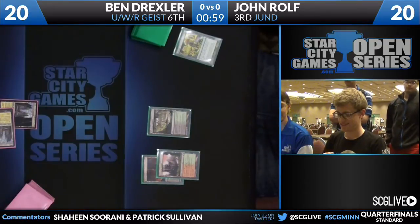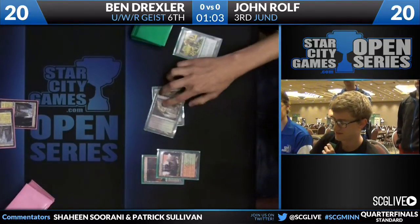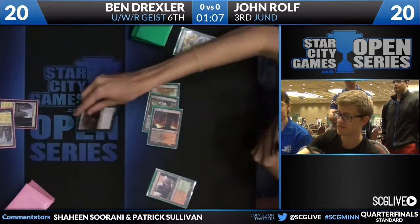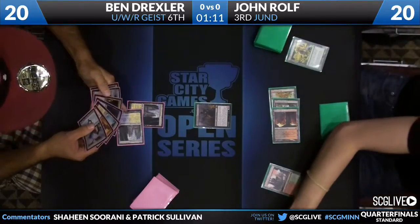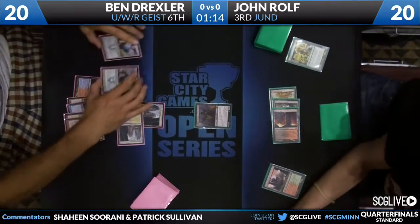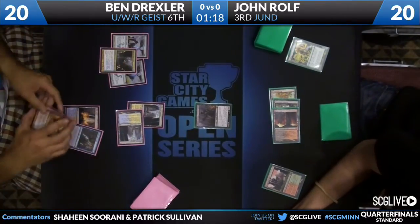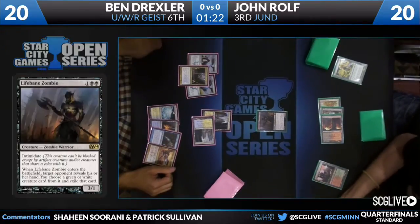We see John with possibly a Huntmaster here — they always have it after the Farseek, right? No. We have three mana, which is going to be for good old Lifebane Zombie. John is opting to play four, as we discussed earlier, and he's going to get a guaranteed hit against this Flash deck because it happens to have a lot more creatures than the average Flash deck.